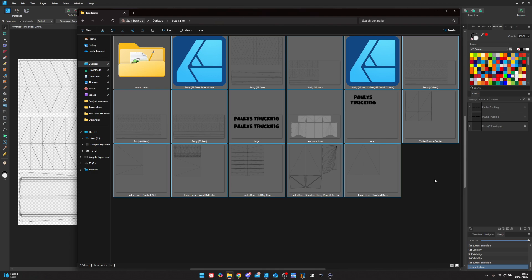You can get these templates from Cars Maniac for ETS2 and ATS, and it's mainly SCS stuff, which is what you'll need for today. Today we're going to skin the 53-foot trailer. With the Cars Maniac pack you get the 28-foot, 32-foot, 45, 48, and 53. We're going to use the 53 today. You get the trailer front which is flat, the painted wall, the wind deflector on the front, the roller door, and the standard doors. There's also a standard door with a wind deflector, but if I'm correct that template doesn't work anymore — you have to use this other one nowadays.